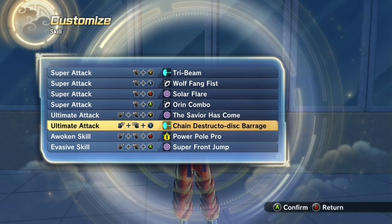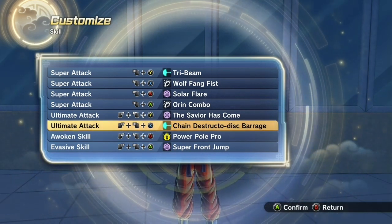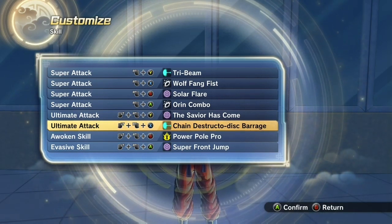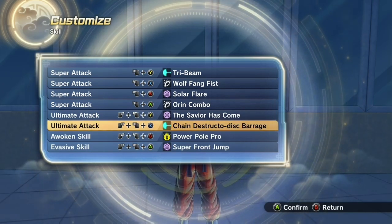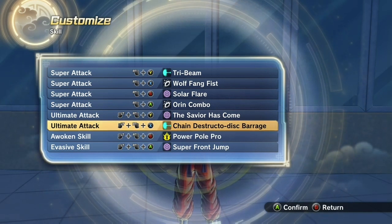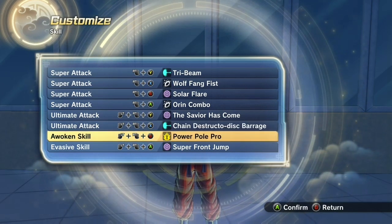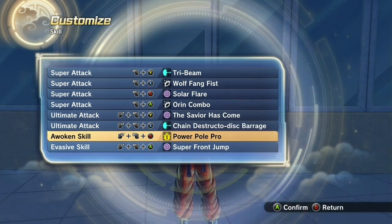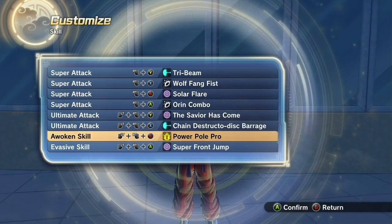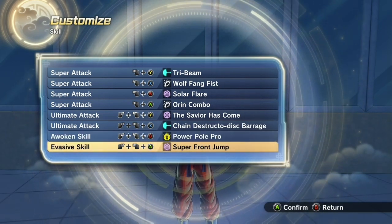I could have used Justice Combination, Spirit Ball, Full Power Energy Wave, or Neo Tri-Beam. But Neo Tri-Beam puts too much strain on my stamina, Spirit Ball has a cool animation but I didn't want to use it since I already have Wolfang Fist. And Justice Combination is pure cancer — I hate that move. I will not use Justice Combination, it's OP and I just don't like it at all. For my Awakening, I'm using Power Pull Combo. I could have used Potential Unleashed, but I felt Power Pull Combo was a better choice. Honestly I don't use the transformation in the video — ever since Xenoverse 2 came out, the transformation feels kind of lame to me.